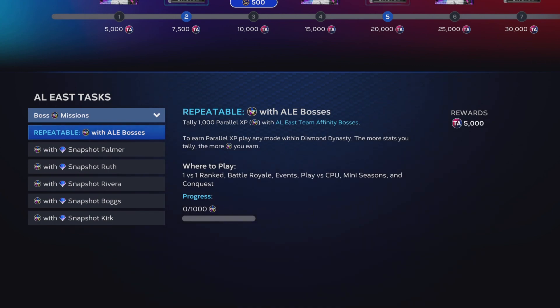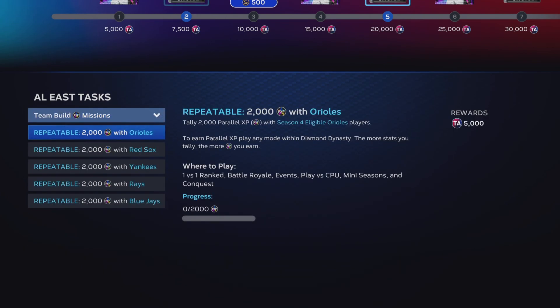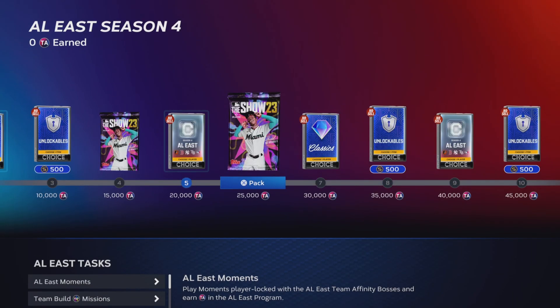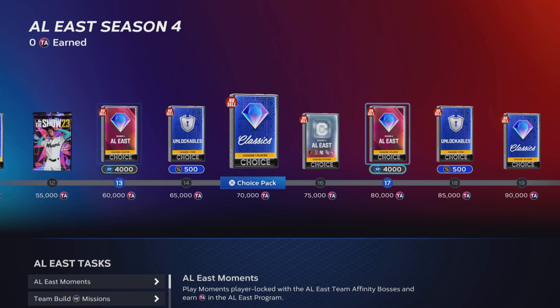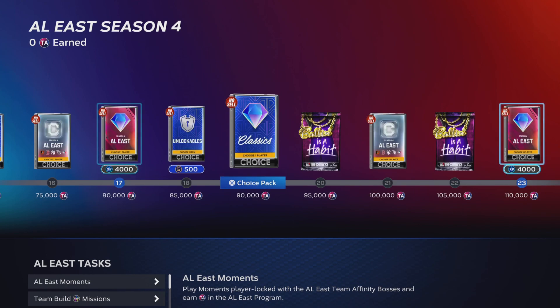Once you're working through the classics and captain card missions and get up to the bosses, you can start using those boss cards. Keep in mind there is a repeatable mission where you need 1,000 PXP with bosses from each division, and each boss also has their own specific goal worth 3,500 points — those are really good. You could also stack your entire team full of one franchise, like the Astros or Red Sox or Yankees, which is a great way to grind out the team builds. Those are repeatable — you get 5,000 points per 2,000 PXP.